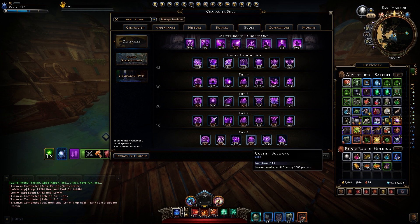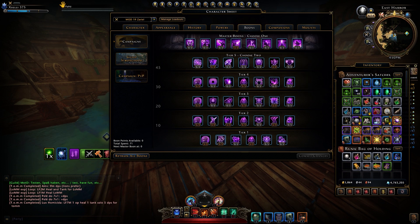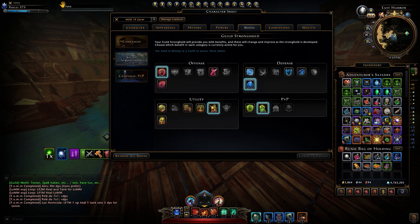For the boons, I use the HP boons, power boon, movement speed, and companion influence. For T5, I use critical severity and recharge speed. For the master boon, you can use focus regulation or bloodlust. For the rest of the boons, just take the stats you need to cap your stats. At the guild stronghold, I use the HP bonus and the power. If your guild has the critical severity bonus, take that. If you don't have that, just use the power. You can also use reduce resurrection sickness stacks.